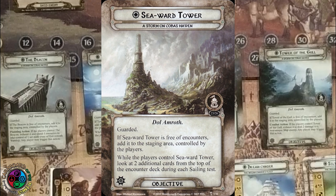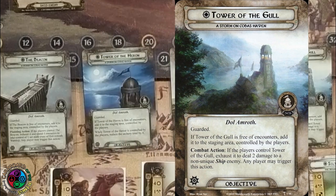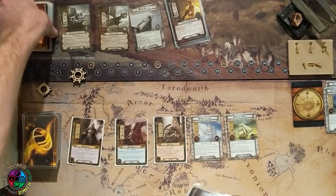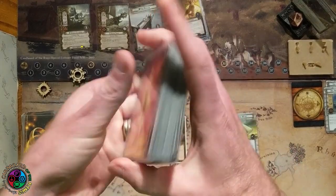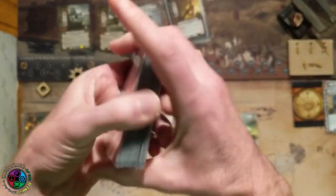We also have the Seaward Tower - once it's free, while the players control it, look at 2 additional cards during a sailing test. And then finally the Tower of the Goal - once it's free, combat action: if the players control the Tower of the Goal, exhaust it to deal 2 damage to a non-unique ship enemy. The objective I'm going to choose to start with is the beacon. I want to try to get hold of those warships we're setting aside. We actually have to draw our hand and everything first before we would guard this card - there is a lot going on in this quest. We're going to try to win using a trial by combat. You can win by out-questing the final stage or by doing enough damage to destroy the raider flagship, and that's what we're going to do.